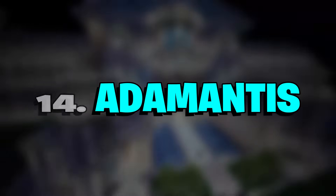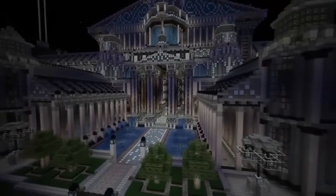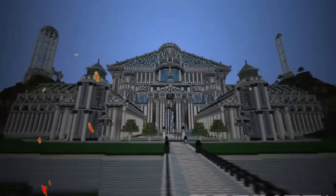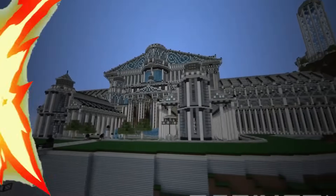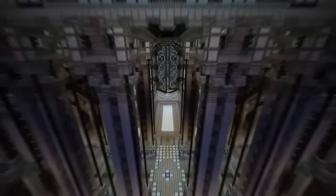Number 14: Adamantus. Many of the Minecraft builds on this list have been created by huge teams of people, but the detailed fantasy city of Adamantus was created by one builder, Jamdelaney1, and took just three months' work. This sprawling city is chock-a-block with natural springs, aqueducts, walkways, bridges, and an open temple that looks over a cliff. Very impressive work.